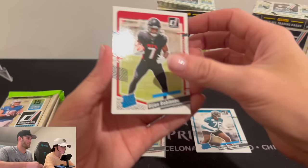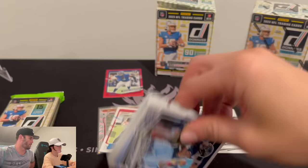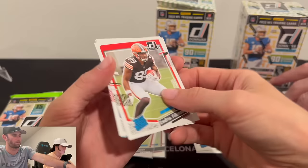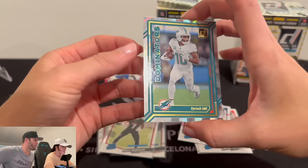Bijan Robinson again — look at you. This is the Bijan box. Tyree Wilson. Kid Reporter. You've gotten some pretty good rookies out of here so far. Still nothing too crazy. The optic preview is obviously nice to hit — it says 'look for,' so it's not guaranteed you're going to get one. Cedric Tillman, Jalen Hyatt. Dominators — that can go up top left. Two packs left.